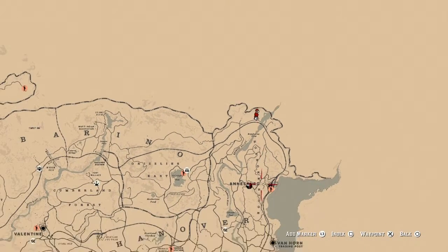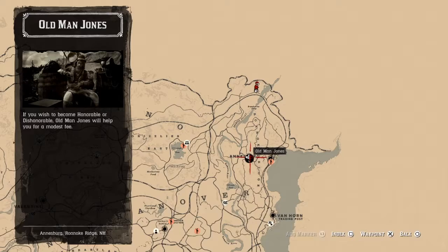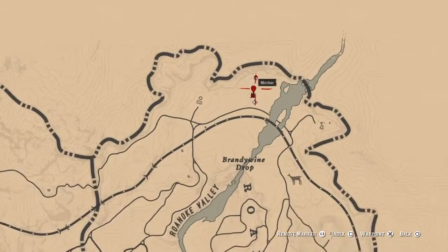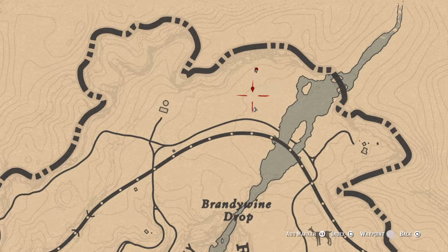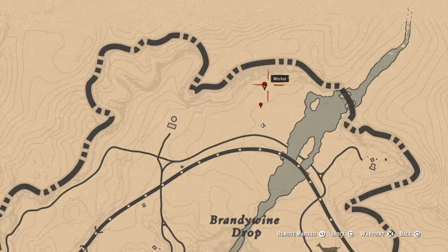I'm at the very top of the map. If you want to fast travel, the quickest spot is Anniesburg. Just ride from Anniesburg all the way up here and then right in these two locations. If you just come in here you'll find them, but these are the two exact spots.